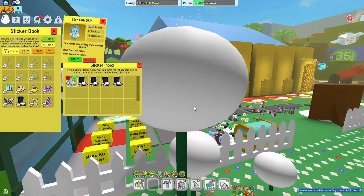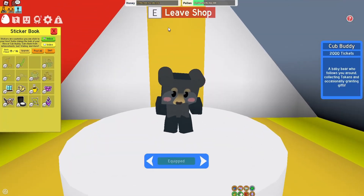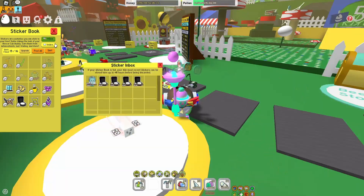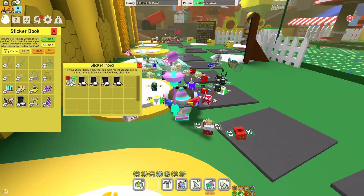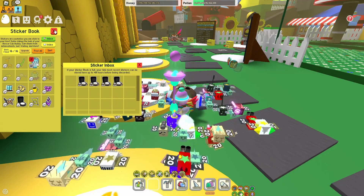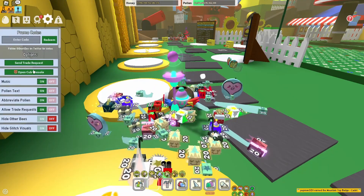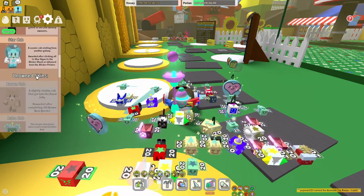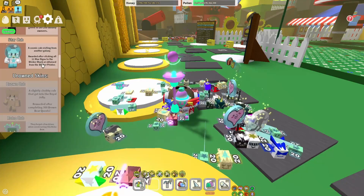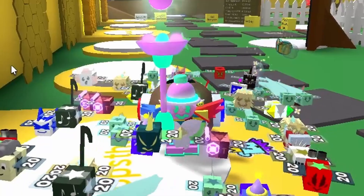I don't want to lose my StarCub skin. So, let's go to the hive. You need to make sure that you actually have the Cub Buddy — you'll need 2,000 tickets for that, unless you earn it during Beastmas this year. Let's go ahead and click on this and bring it into our sticker book. Now we should be able to get it, right? Open the Cub Buddy. And boom! There it is! But I can't equip it. Why can't I equip it? This is weird. Why can't I equip the StarCub Buddy?